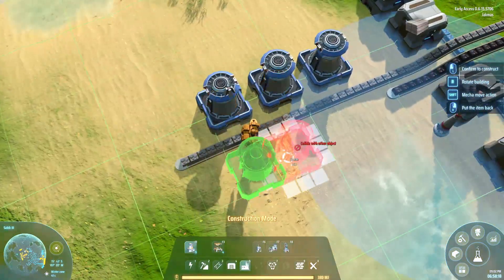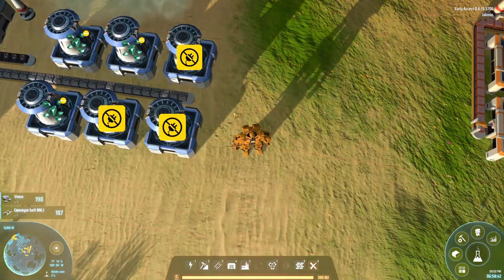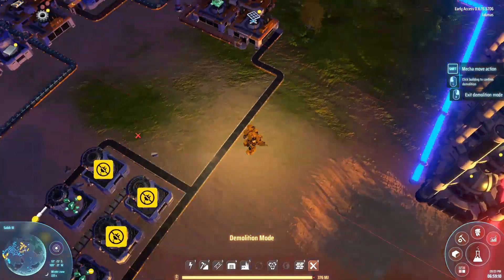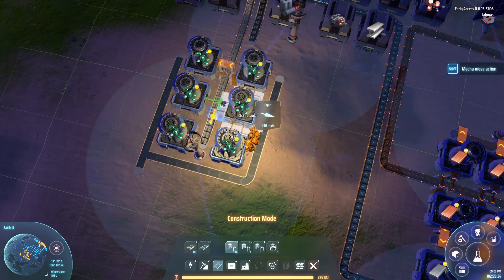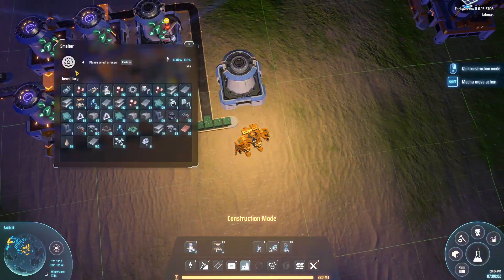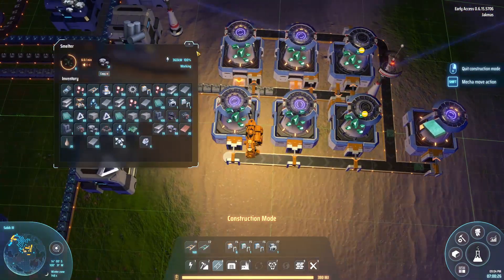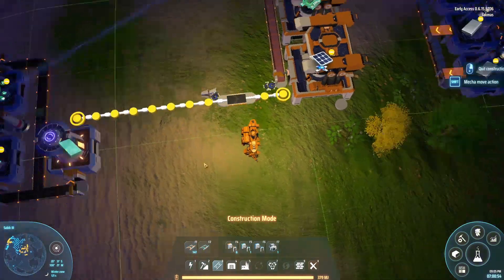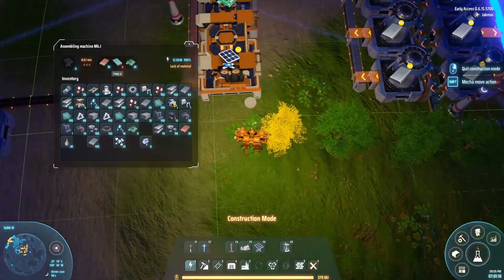The same with the copper — I've just re-routed the copper from the very first episode, so all of that smelting we were doing before is being used in this area here for circuit boards. Now we're making silicon. Silicon is a pain — it takes so long to manufacture. First you need to smelt stone ore into silicon ore, and then convert that into pure silicon. The ratios are outrageous — it's like 10 stone every 10 seconds makes one silicon.